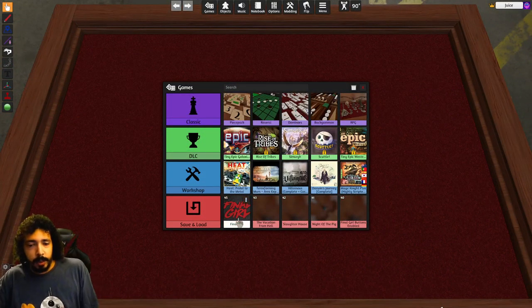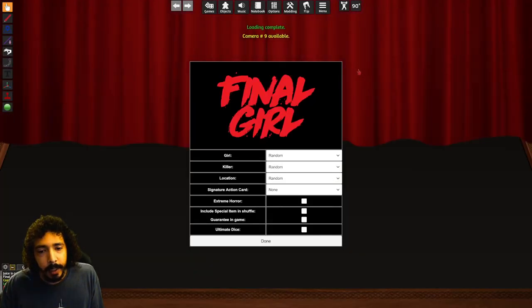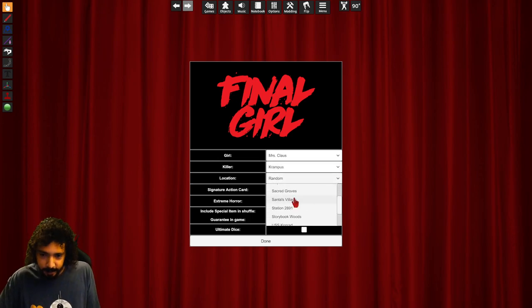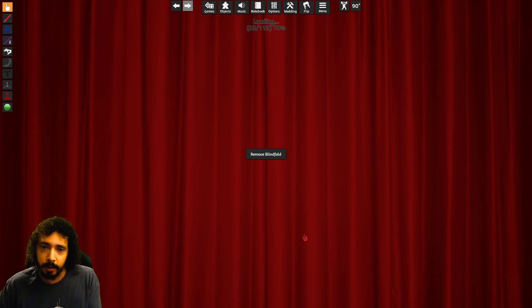Welcome and Merry Christmas! Today we have a special feature — I'm going to be playing as Mrs. Claus and we're going to be playing Krampus at Santa's Village. I'm gonna keep it simple: not use a signature action, not use ultimate dice.